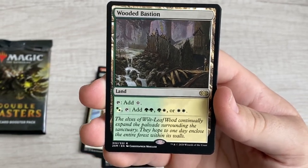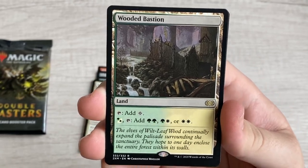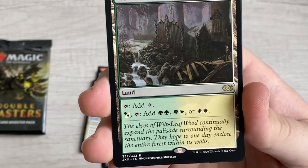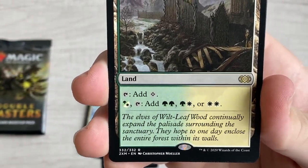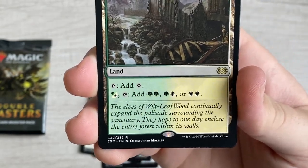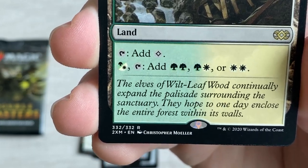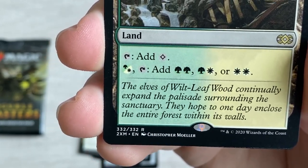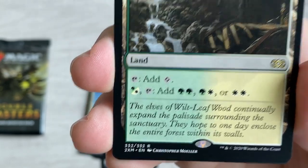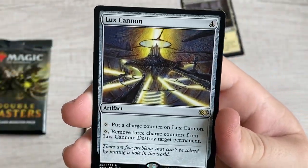Whoa, already here - it's a filter land! Wooded Bastion in green-white, one of my favorite color combinations. Tap for colorless, or tap green or white to add green-green, green-white, or white-white. The flavor text reads: 'The elves of the Wilt-Leaf would continually expand the palisade surrounding the sanctuary; they hoped to one day enclose the entire forest within its walls.' Very cool - that's rare number one.